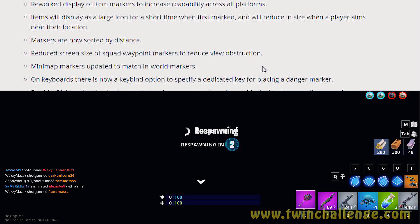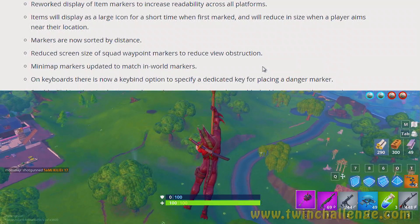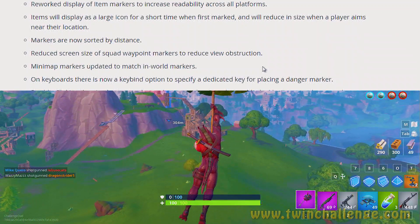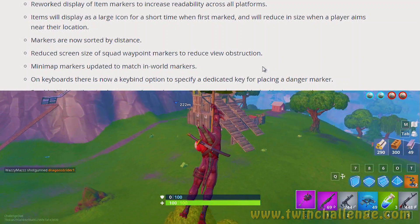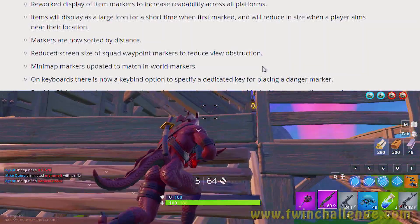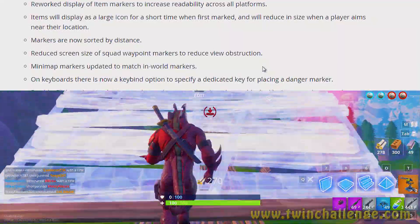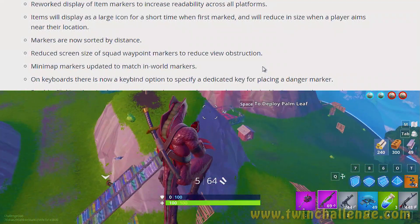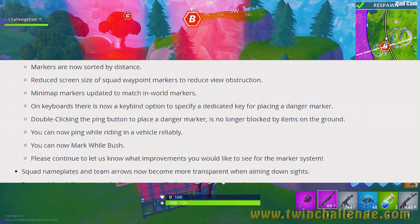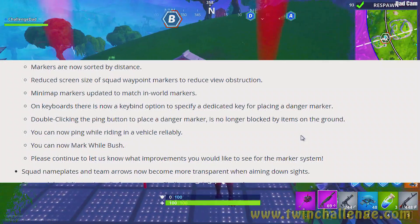The mini map markers now update to match in-world markers, so the relationship between mini map and real-world markers closely matches. On keyboards, there's now a dedicated key bind option for placing a danger marker — instead of double-tapping the marker selection, you can bind enemy indicators and standard item markers separately. Double-clicking the ping button to place a danger marker is no longer blocked by items on the ground. You can now ping while riding in a vehicle reliably, and you can now mark while inside a bush.